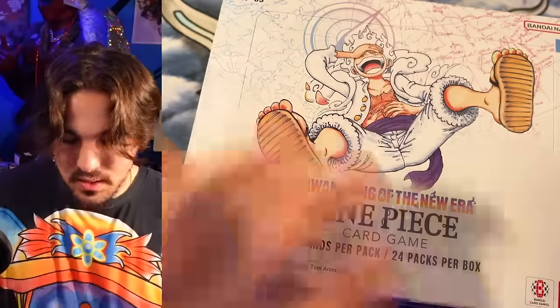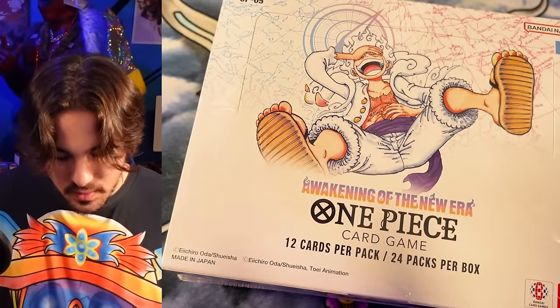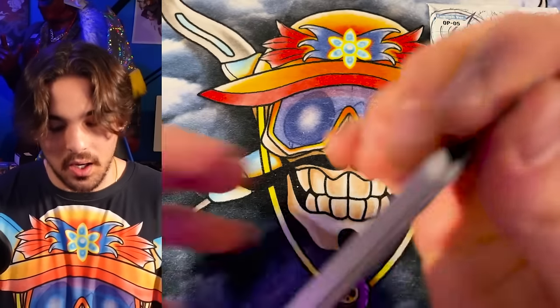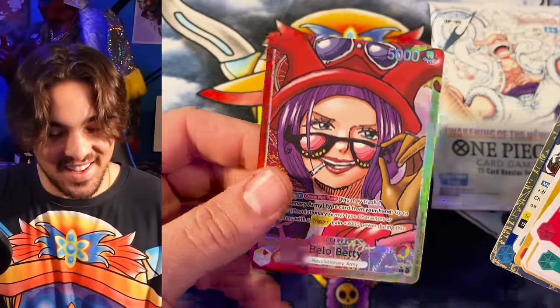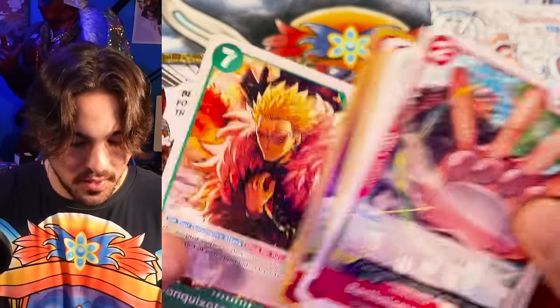Box number four — slice and dice them and strip them. Still haven't seen a manga. Oh here's a leader — and now maybe Betty? Batty batty batty batty — I had to pull that.